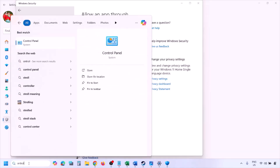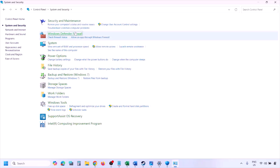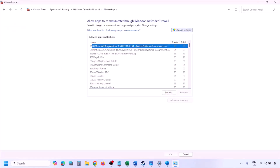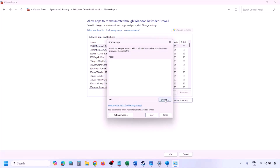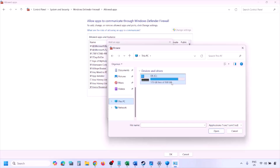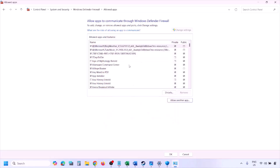You can do the same thing in the Firewall. Type Control Panel in the Windows search box, go to System and Security, then Windows Defender Firewall, and click on Allow an App or Feature through Windows Defender Firewall. Click Change Settings, then Allow Another App, click Browse, go to the game installation folder, select the game exe file, click Open, then click Add. Once the game is added to the firewall, click OK and then launch the game and check.